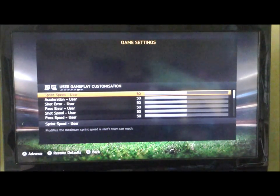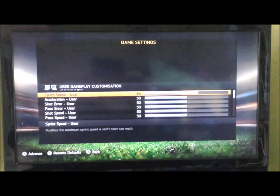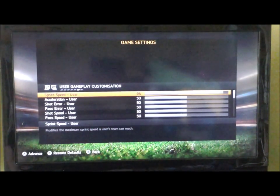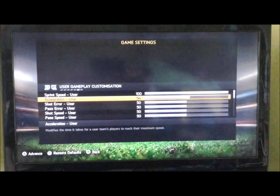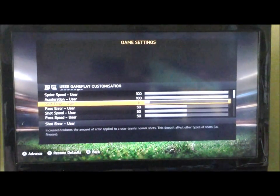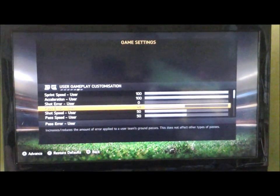This is where I've got the stats here. Sprint speed is 100, acceleration is 100, shot speed 100 and pass speed 100. And then the shot error and pass error — the two ones in the middle there — are zero. That means you can score goals like I'm going to show you in a minute.